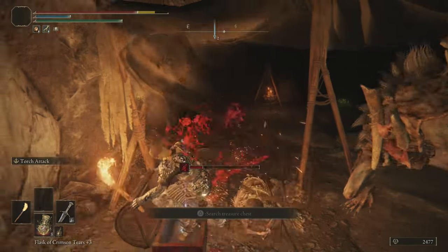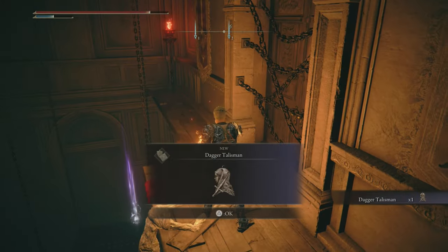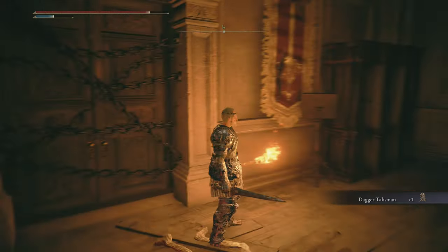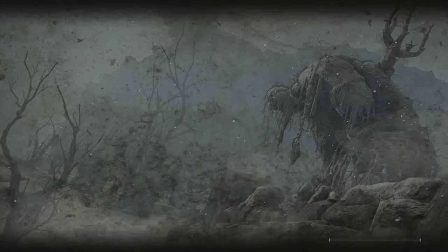The Spear Talisman increases my damage for the R2 weapon art since it's considered a thrust attack. The Dagger Talisman increases critical damage by 17% — a weird number, why not 15 or 20? But it's better than 15, so I'll take it. Since we'll be staggering opponents multiple times, it makes sense to get off as much damage as possible with a critical hit.